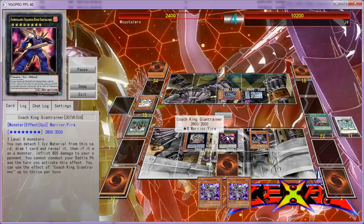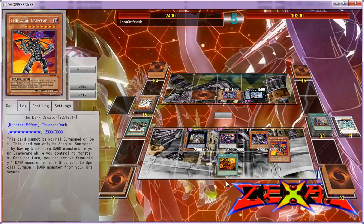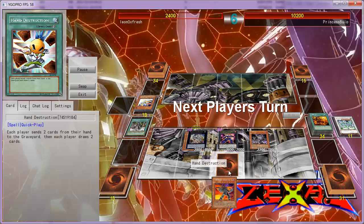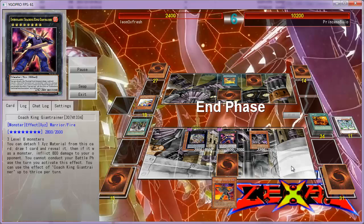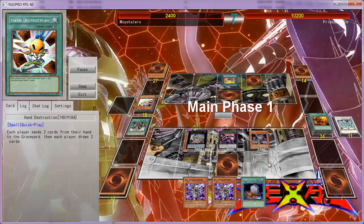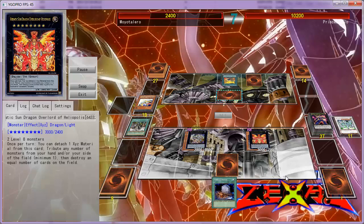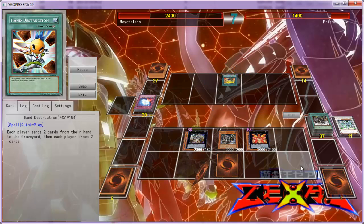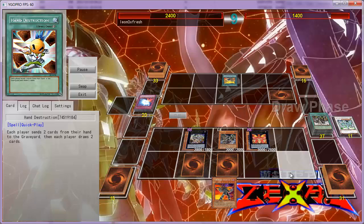So obviously no battle with Coach, but it's very hard to get over this, especially when my partner has no hand from me using Nothung's effect. So yeah, one card left — pretty intense duel, I would say. And that is game.